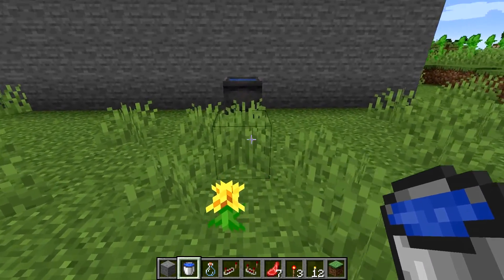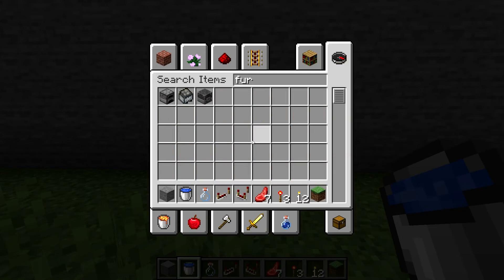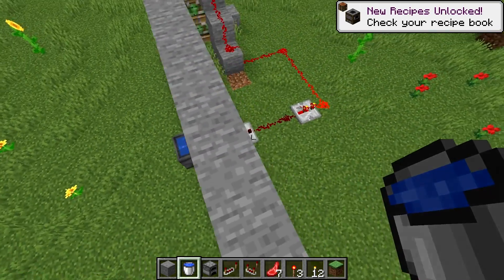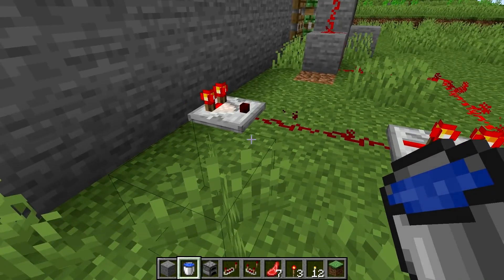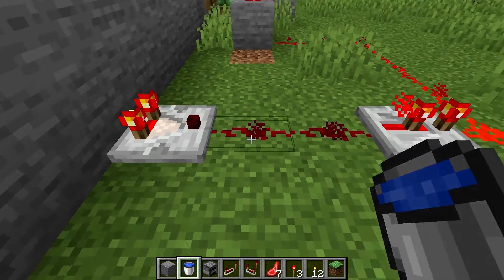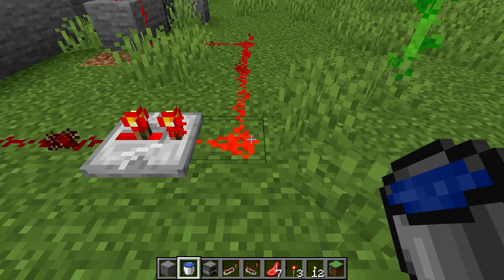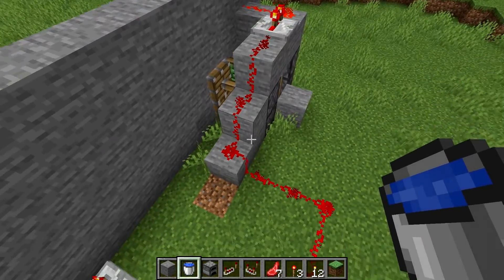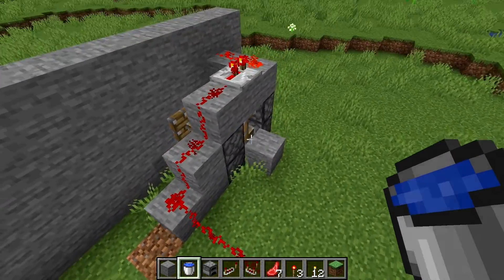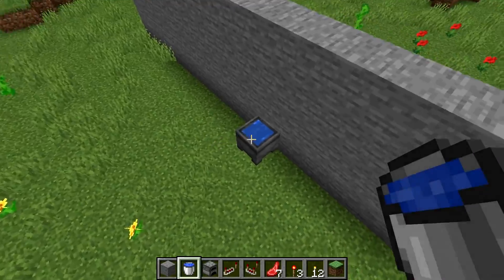That's the second way to open and close the secret door without anyone suspecting anything. You can place that water cauldron in your house and it just looks like a simple decoration. A useful piece of info: the comparator gives very low power to the redstone, but the repeater maximizes it. The repeater is basically a magical item — it maximizes power in a very useful way for a lot of your redstone builds.